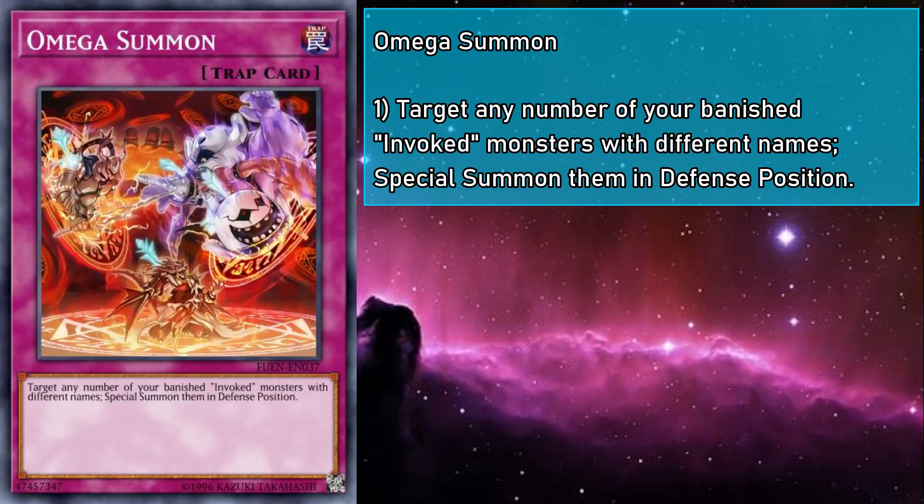Omega Summon is a normal trap that has you targeting any number of banished invoked monsters with different names and special summoning them in defense position. If Book of the Law is here to smooth out our fusion summons, Omega Summon is the payoff for when we throw synergy to the wind and want to play with nothing but a good level 4 dark spellcaster that searches Invocation. If you use two invoked for the summon of Elysium, this brings them back like they never left. This card is aptly named because if you can activate it profitably, this Omega Summon will mark the end for your opponent.